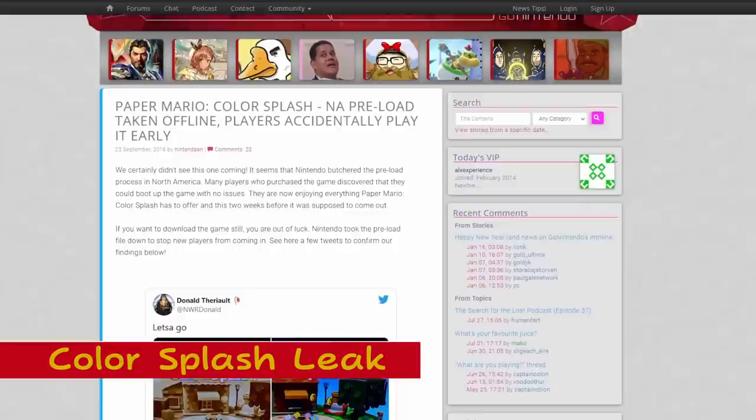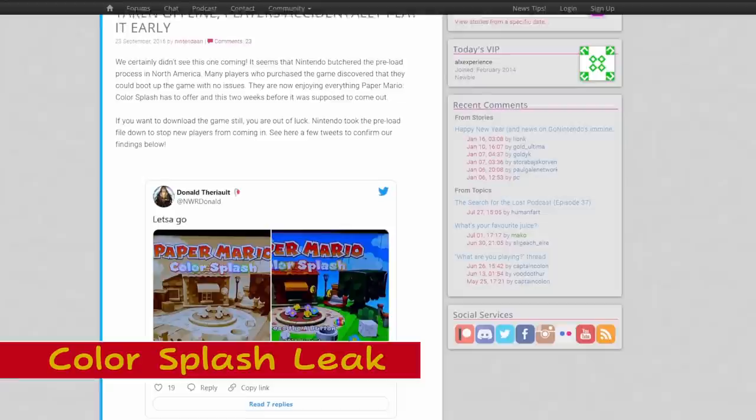Paper Mario Color Splash Leak: On September 22nd of 2016, a playable version of the entire game was accidentally made accessible to those who preloaded it two weeks before its intended release date. Nintendo of America quickly took down the preload file within hours of its discovery.